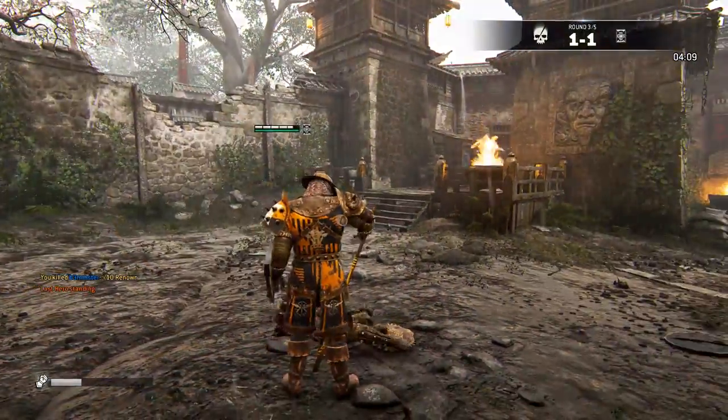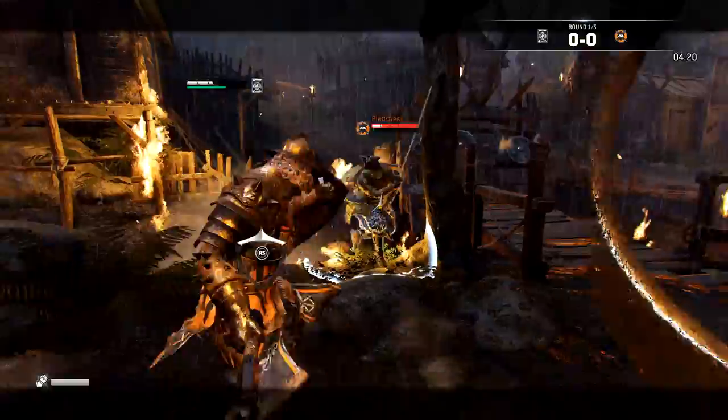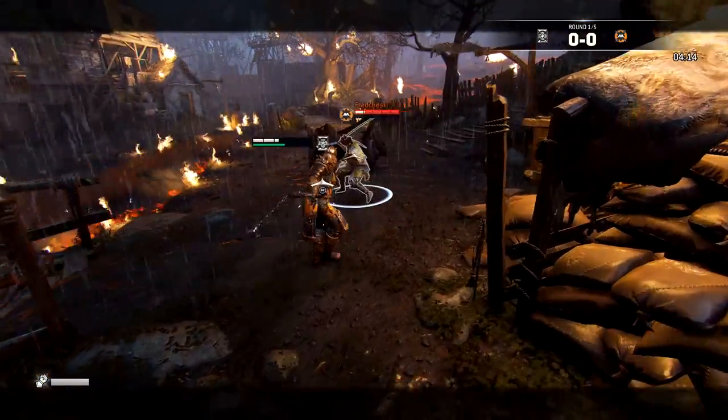The last and least enjoyable outcome for this situation is to reset to neutral position. This is done when your opponent simply backs far outside of your effective range, leaving you unable to chase them down. You might say it's kind of like having a blue ball and chain.